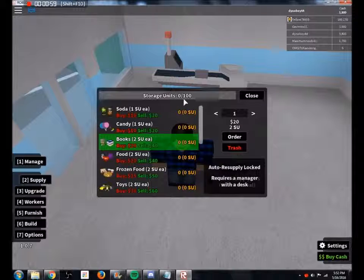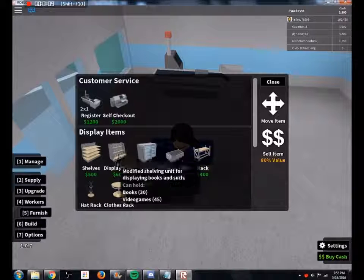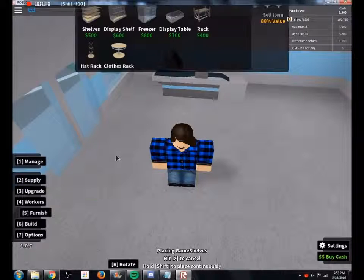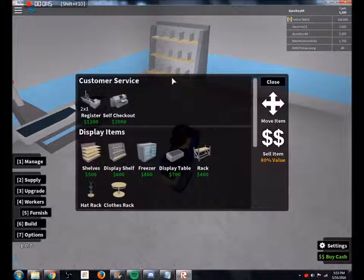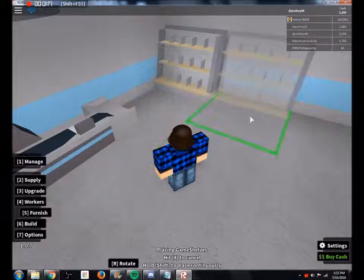Those are the two I will go for first, so you're going to need the correct shelf to place them on. Go ahead into furnish — the shelves are simply there. Mouse over each shelf and see which ones hold the product you'll be selling. The number beside what product it can hold is how much it will stock onto the shelf at a time. Make sure that when you buy the shelf you still have the money to buy an ample amount of products. Buy the shelf and place it in a convenient area.